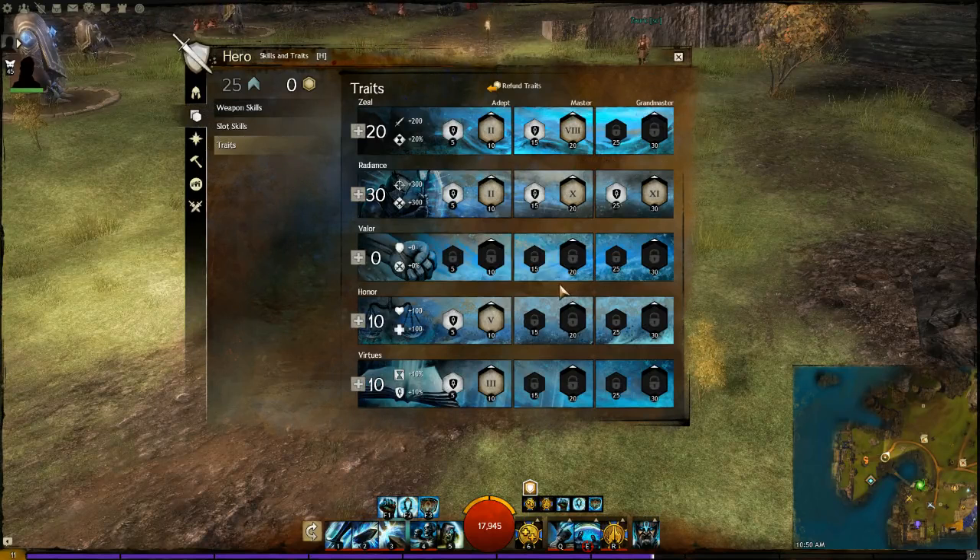Some people say you can put points into toughness which gives you extra precision. You lose power though, but it's a good option as well.